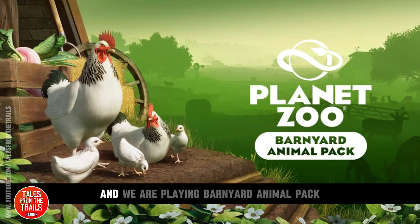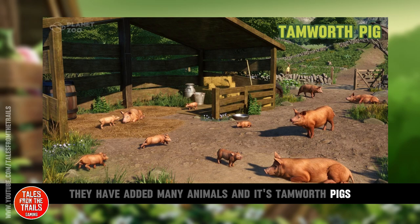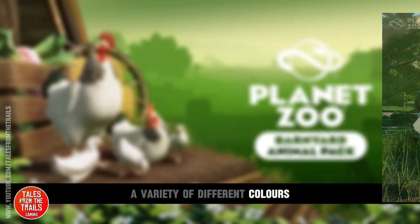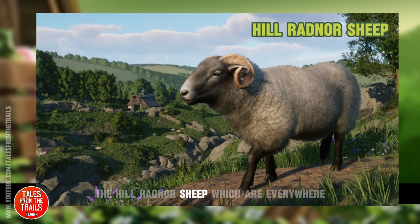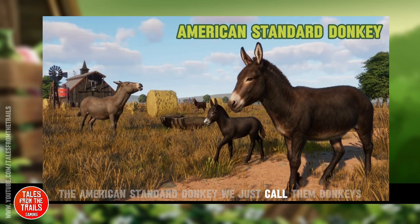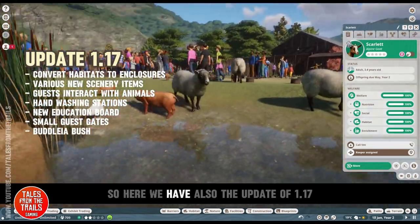Hey, my dudes, Vicky here from Tales from the Trails, and we are playing the Barnyard Animal Pack, a DLC from Planet Zoo. They have added many animals, starting with the Tamworth pig, the Sussex chicken which comes in a variety of different colors, the South American alpaca, the alpine goat, the Hill Radnor sheep, the American standard donkey, and the highland cattle — what we call the woolly cows. They are lovely, absolutely adore them.